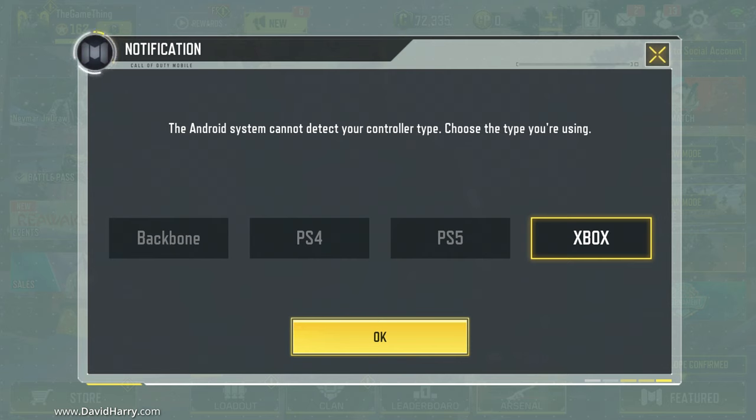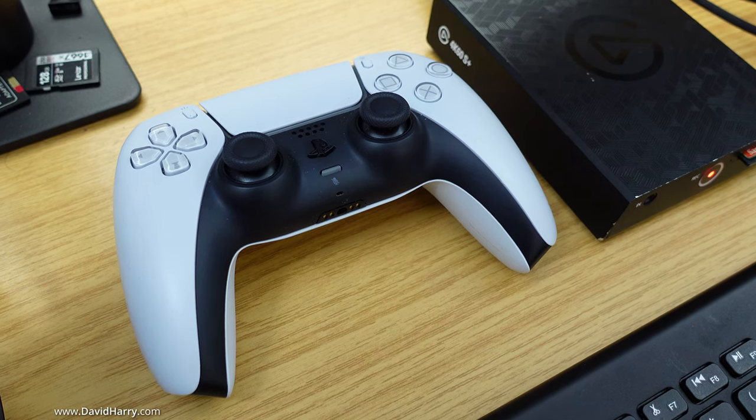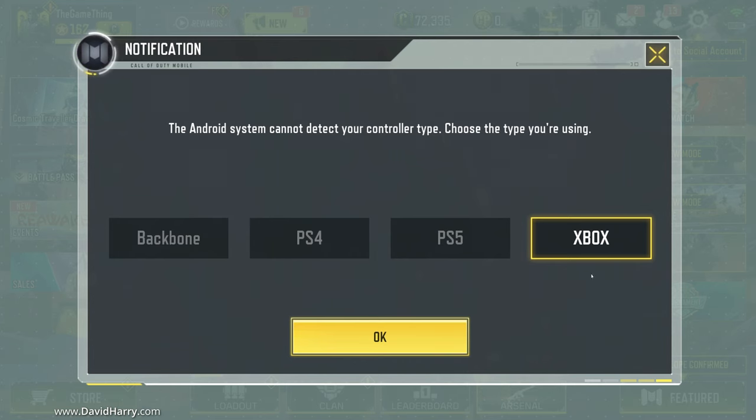As we can see here, this is asking me to select my controller. Now I forgot to say — I'm on a PS5 controller here, but I have to select Xbox, because if I select PS5 for the controller, all the button assignments go all weird and it's all over the place. So I'm selecting Xbox because that works.